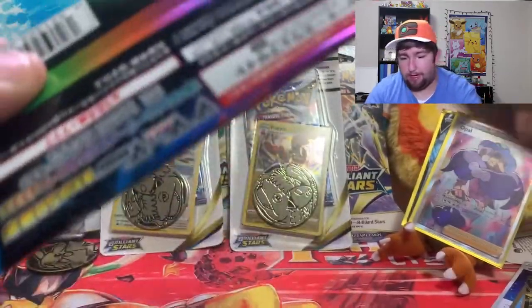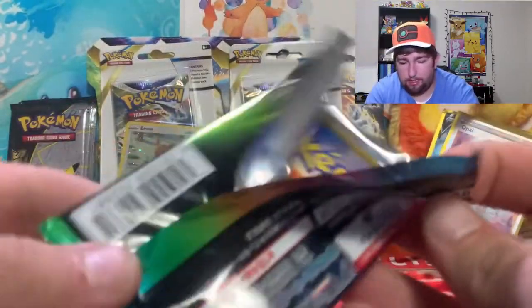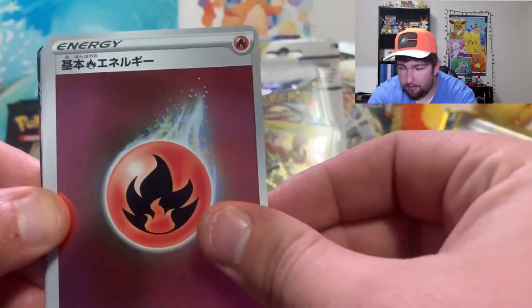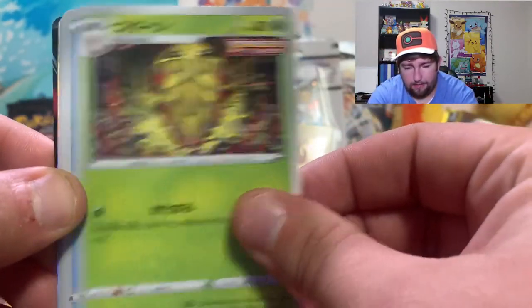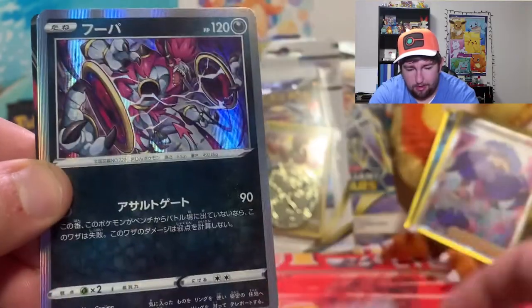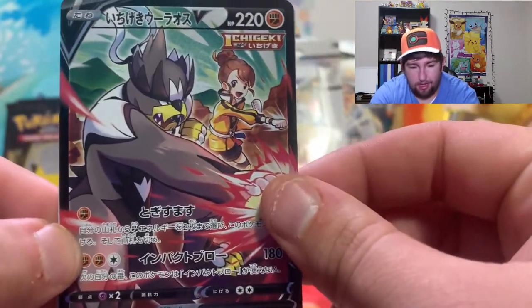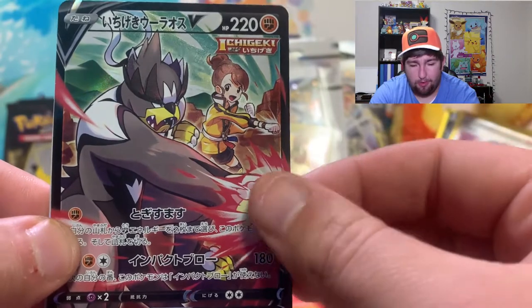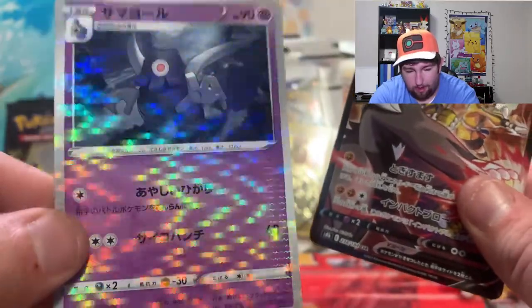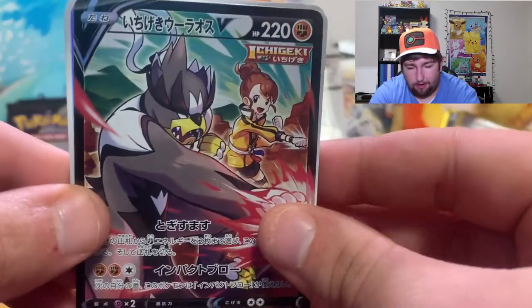We have one more of those — that was kind of interesting to open. One more pack from VMAX Climax. Fire Energy. Whoa — are these packs where you often get hits? Castform, Clara I think, Lanturn, Energy, Hoopa holographic, Flapple holographic! Ooh, we got the character rare Urshifu in Japanese form — so that's exciting. I don't think he was on my top 10 but I definitely wanted that one, especially in English. And a very nice holo pattern for Dusclops — I wish those carried over into the English set. We got a nice Urshifu!